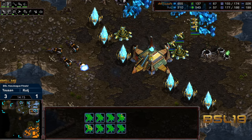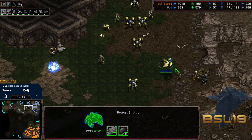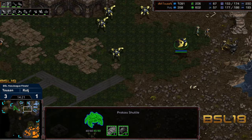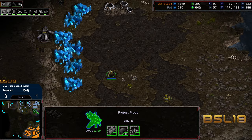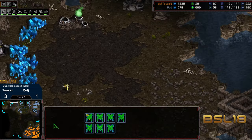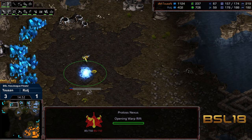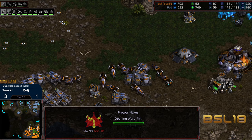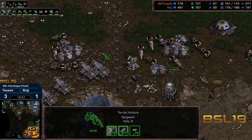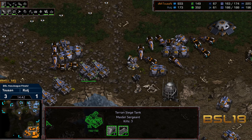Getting some additional worker kills at the third, although Tucson is donating a bit of supply too, opening things up a bit. Raj going to try to sneak an expansion at upper left by going for what would typically be that third base. He's going to be able to secure that, but in the meantime Tucson is going to hit 200 supply and also hit that plus one armor.